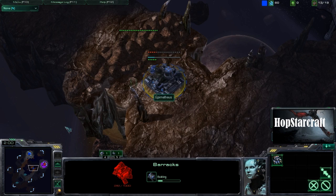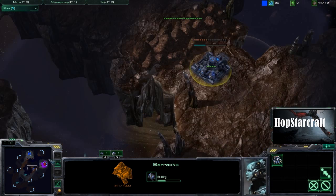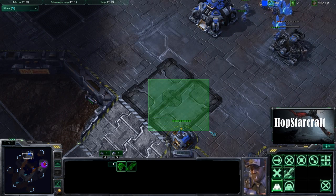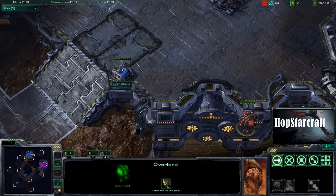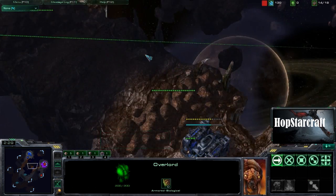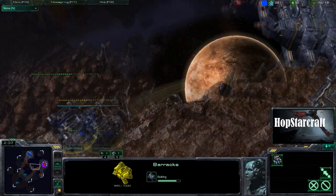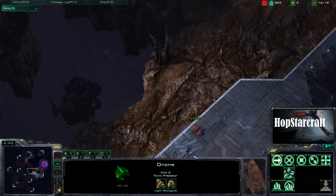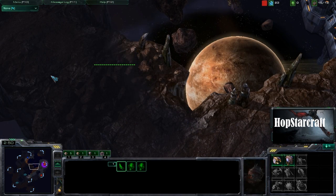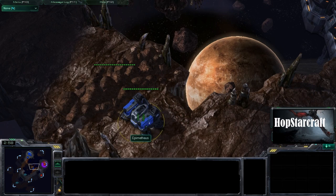Looks like Epi is going for a proxy barracks — and that's actually his first barracks he's putting down. Though this is a pretty sneaky thing to do, I think it would have been more beneficial if he put that barracks down there to look like a regular build and then put his second barracks there. Ouroboros is moving his overlord down and passing through — he's probably going to be able to see this. It's so close... and he does see it! So he does see the proxy barracks.